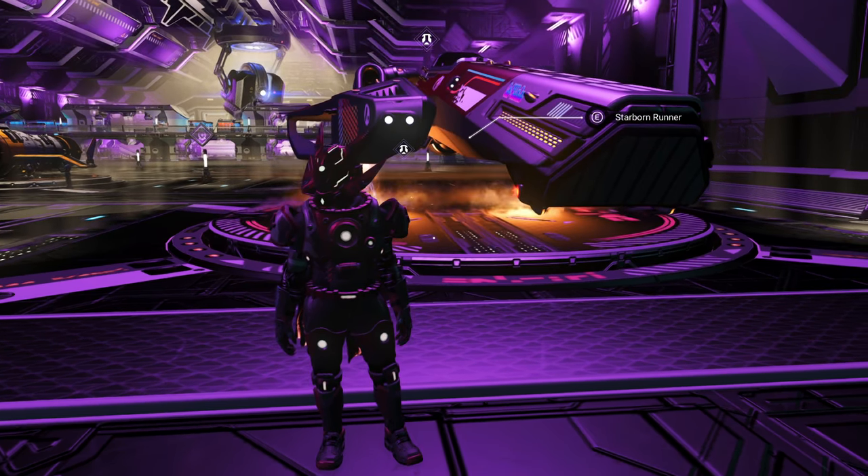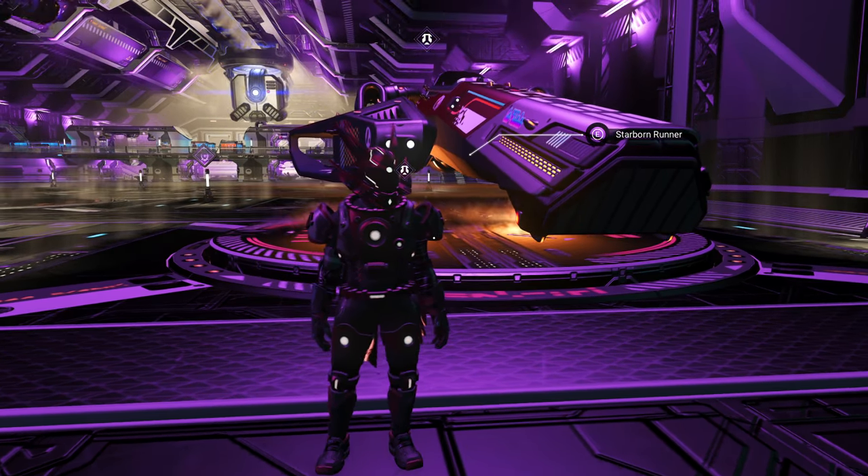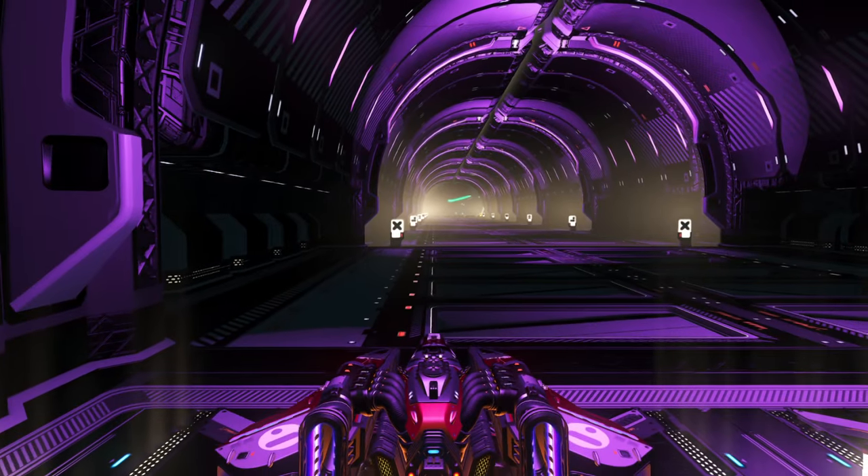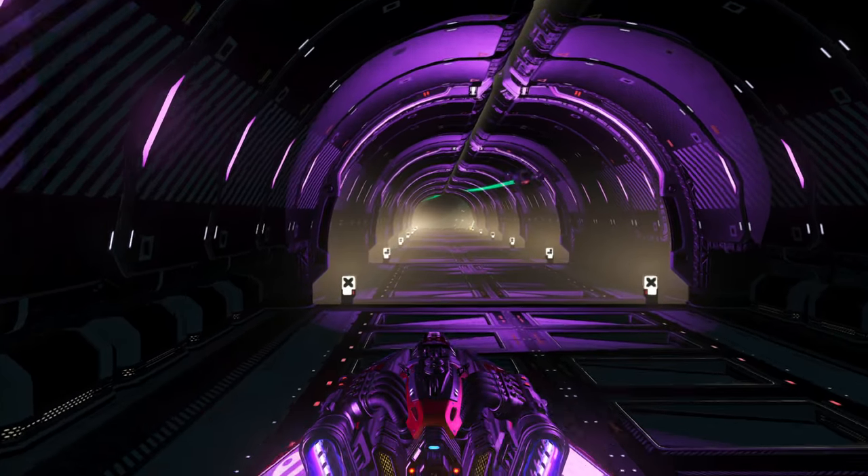Hello and welcome back to No Man's Sky everybody. Alon Paul here with your Weekend Anomaly mission. We're going to go ahead and get started today. I'm going to take my little Starborn Runner — you're familiar with this ship by now.